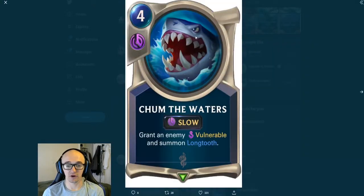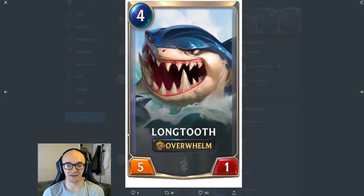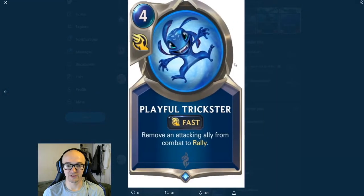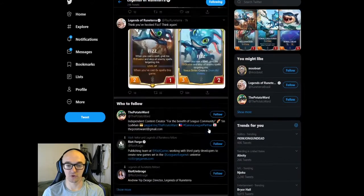Some of the other cards that come along with Fizz are Chum in the Waters — it's slow, but it grants an enemy vulnerable and summons Longtooth. It is a 4 cost. Longtooth is going to be a 5-1 with Overwhelm — looks pretty sick, pretty strong. And then you got Playful Trickster, which is fast and removes an attacking ally from combat to rally.